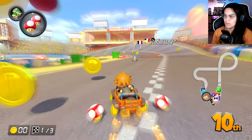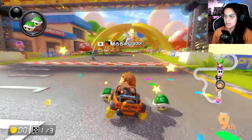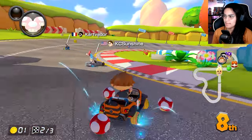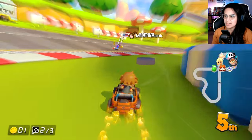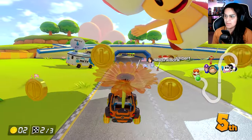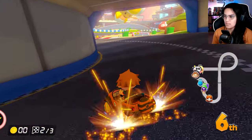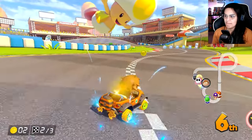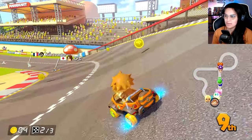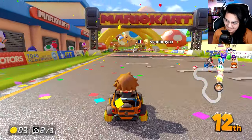Too bad I suck at that shortcut. Get Rosalina out of here. Can I get somebody with that? But that's gonna come back at me. I spanned the second mushroom — my bad. Got me in fifth though. I definitely need to collect some coins. That is a banana peel — I should have seen that. Why did I throw that? I'm making a lot of mistakes. This track is really fast so I really gotta get going.